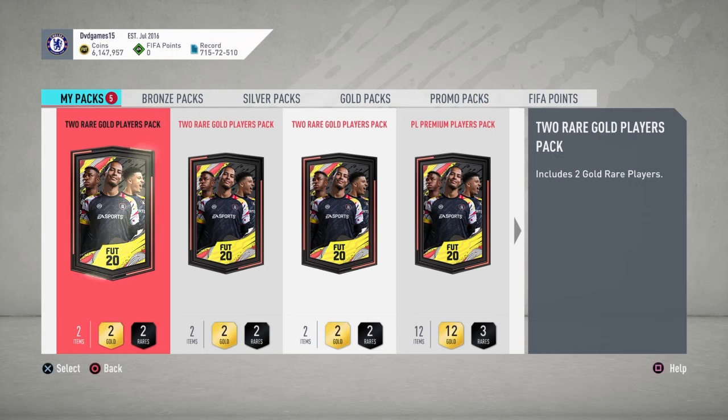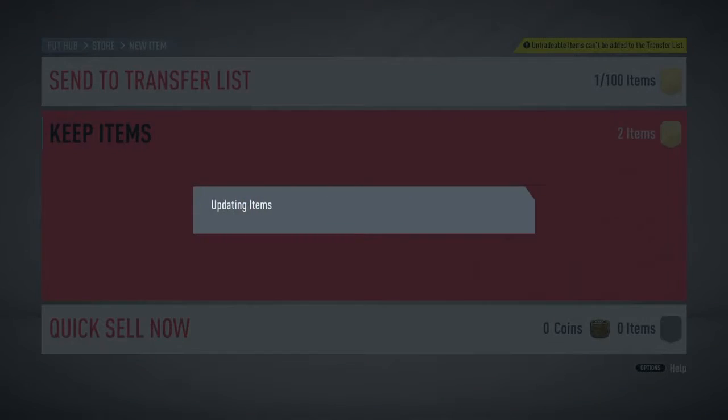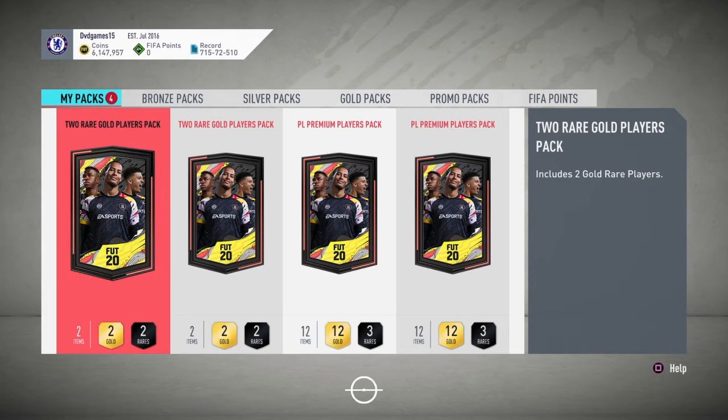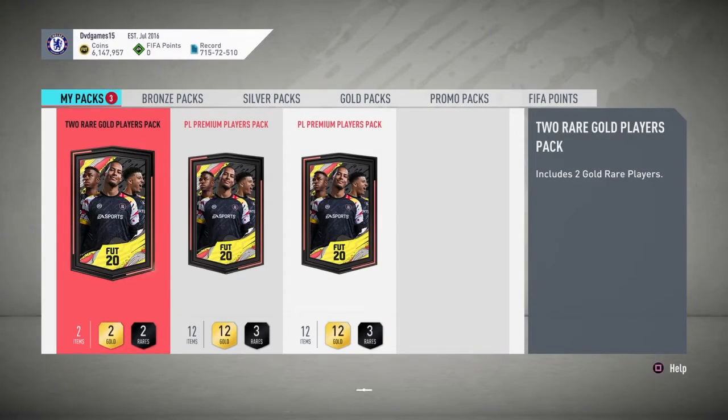I'm back. As you can see, I'm doing the two rare gold upgrade packs now, because I think I've gotten enough Premier League players. And here I could have a chance with a Neymar or someone crazy, Mbappe. Instead of getting one rare card, I'm getting two, so I feel like I can do this process a lot faster. Most likely I won't be getting walkouts from these packs, but if I do get a Team of the Year, you'll see a pack like this.